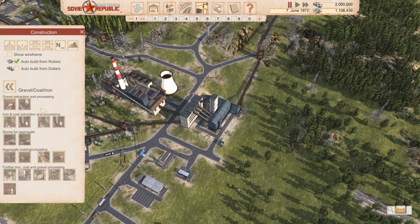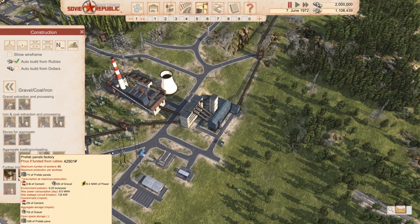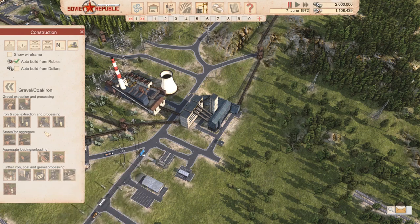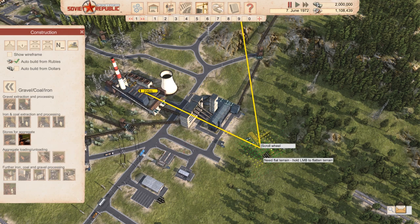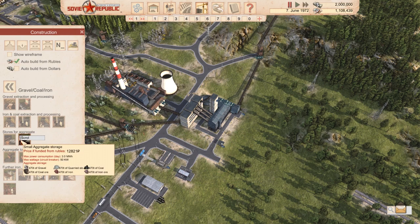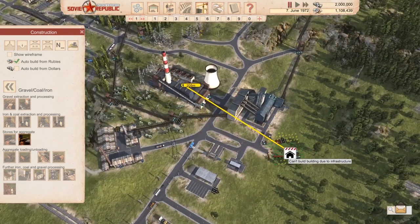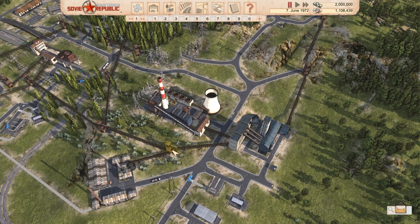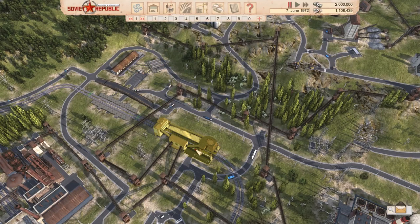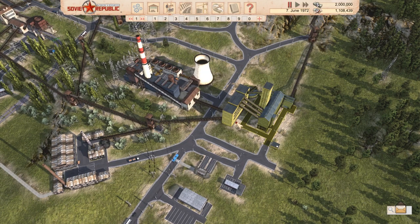We're going to have to build more processing plants and figure out how to distribute the coal itself. If I look at this area, we are able to store coal somewhere — the small aggregate storage can hold a bunch of coal at one spot, and from there distribute it out across the network. I want to attach all the coal supply to one of these and then have it spread across the entire conveyor belt network.